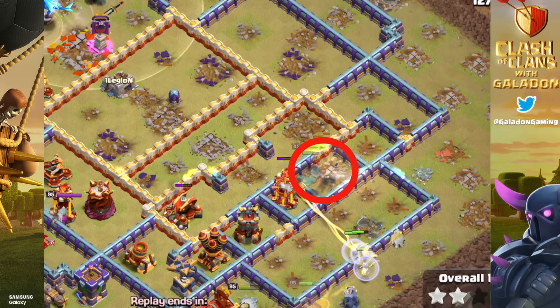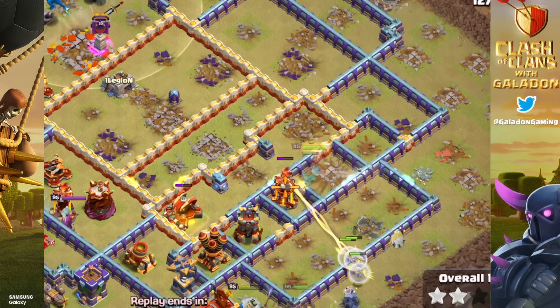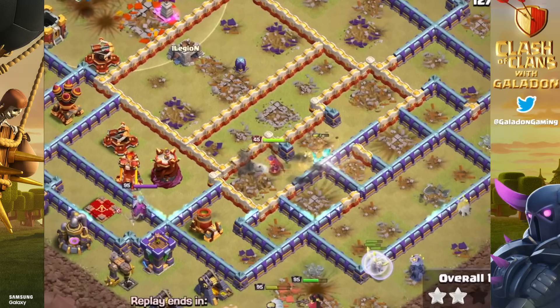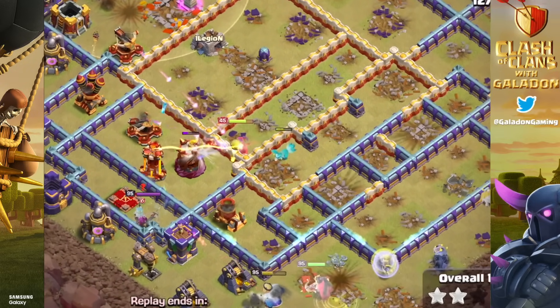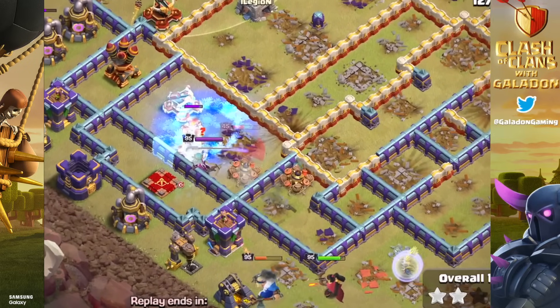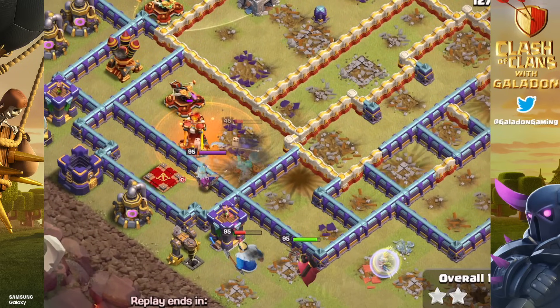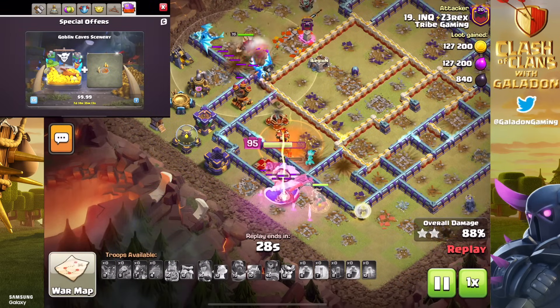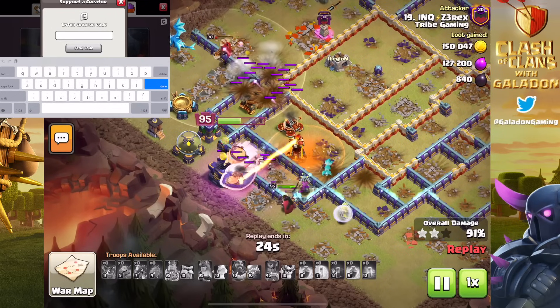Watch for the Royal Champion inside the red circle — this is the Haste Vial combined with the Seeking Shield. And no, this is not sped up. This is just her going super, super fast through all these different defenses, getting everything annihilated. It's crazy, it's insane. We're going to watch this again and again today — we'll skip the boring stuff and get right to the good stuff.